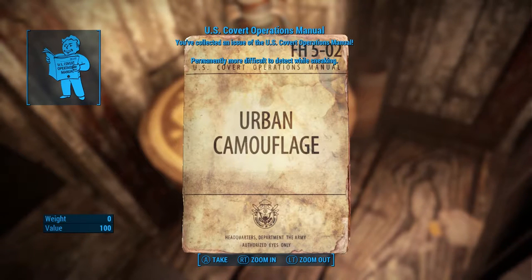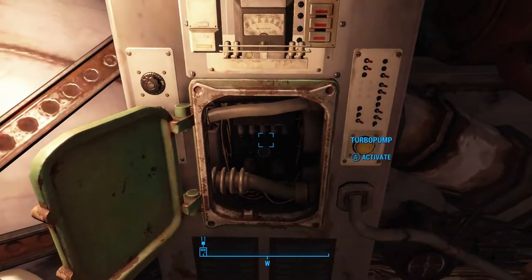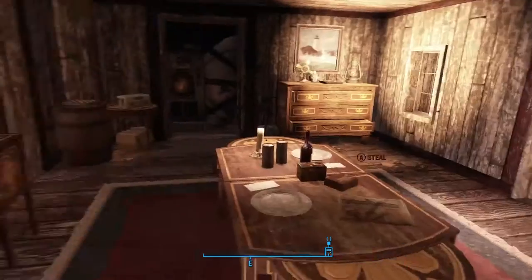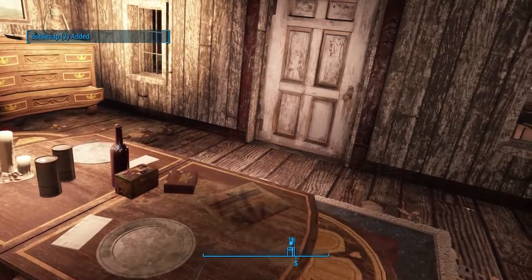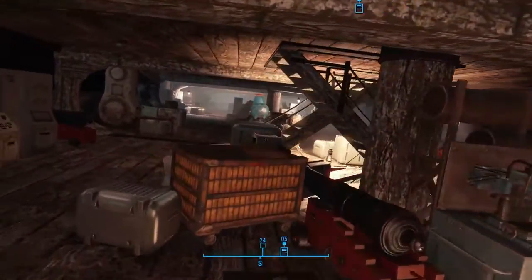Nice urban camouflage. So we have nine out of ten. The last one we're going to get is actually part of the main story mission — I believe it's in the vault where we'll rescue Nick Valentine. So once we do that quest, we'll be on our way into the main story and we'll have all of the U.S. Covert Operations Manuals. Let me head upstairs to where the marker is and talk to the captain.